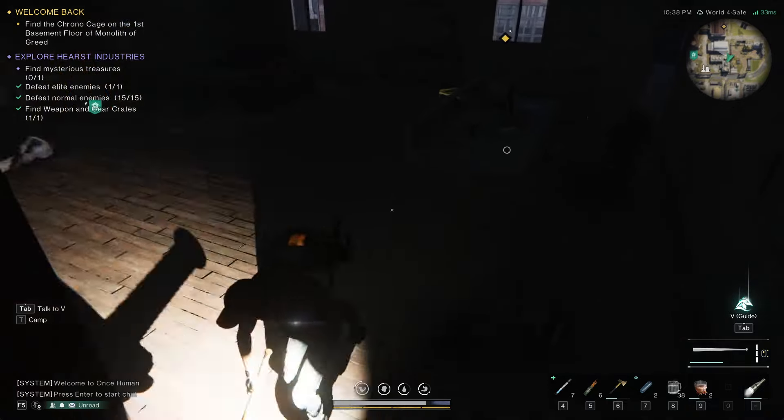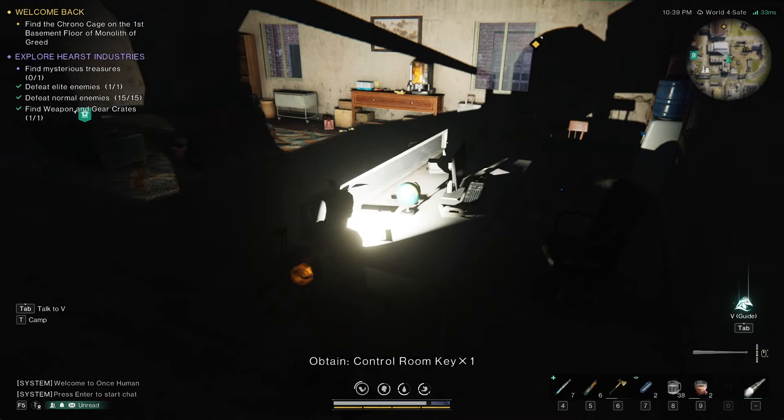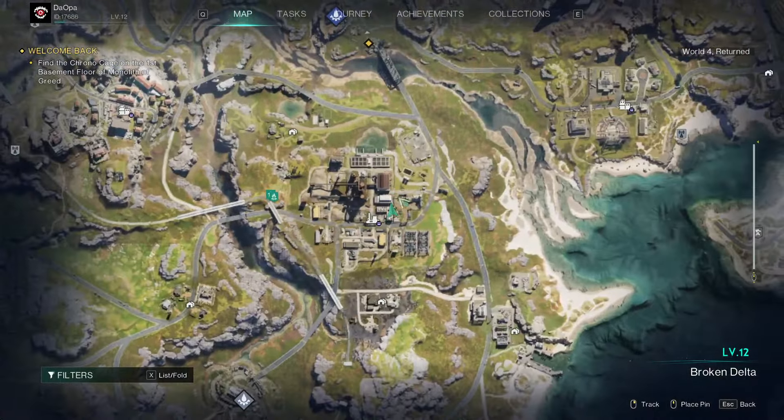Alright so here are the keys you need. They're right here on this desk. Control room keys. There's the location.